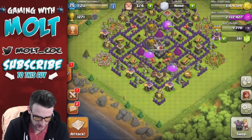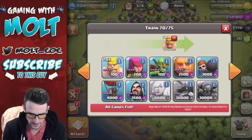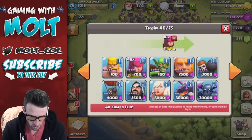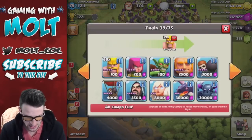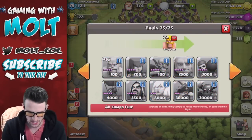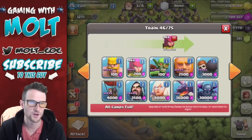We've got a lot of loot. I've got two of my barracks boosted. I'm gonna fill one of them with barbarians and the other one with archers, so that I can boost up a little bit but not too much, and it's only gonna cost 20 gems, which you can get from a gem box. So it's definitely worth it. And then we'll fill this one up as well.